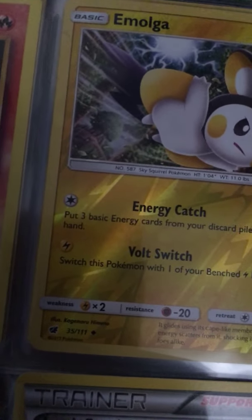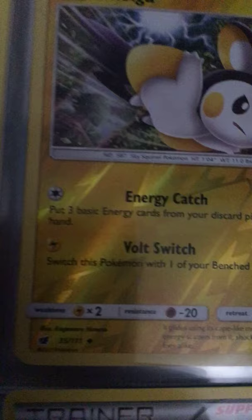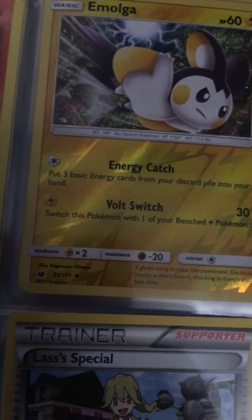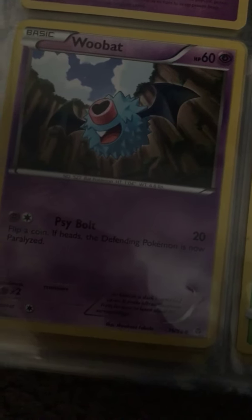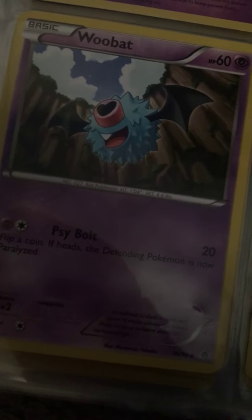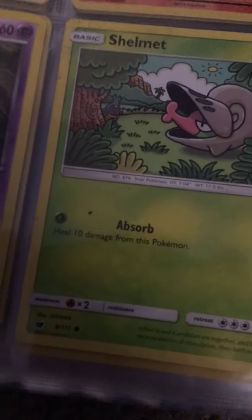Woobat has Swide Bolt for 20 damage — flip a coin, if heads the defending Pokemon is now paralyzed. Energy Catch lets you put three basic energy cards from your discard pile into your hand. Volt Switch lets you switch this Pokemon with one of your benched Pokemon. Shelmet has Absorb — heals 10 damage from this Pokemon — for just 10 damage.